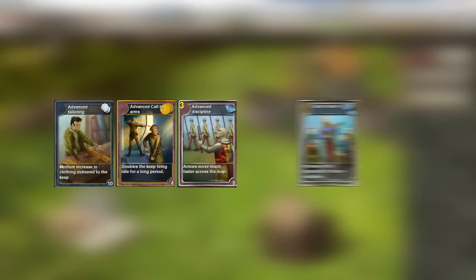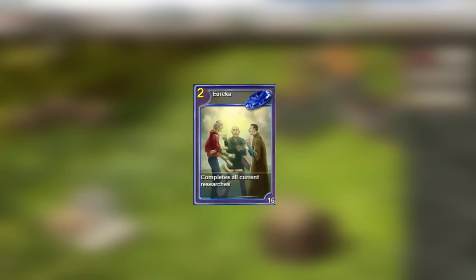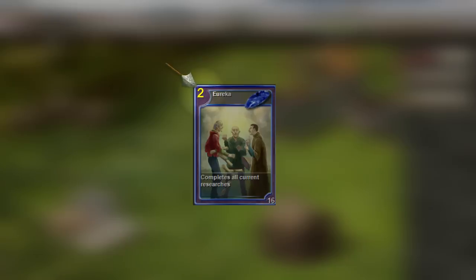Cards are divided into different categories of power, including silver, gold, diamond, double diamond, triple diamond and sapphire. These categories are displayed at the top right of the card, while the number of that card currently in your deck is displayed in yellow.